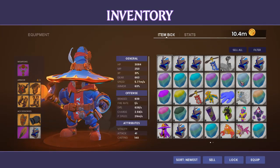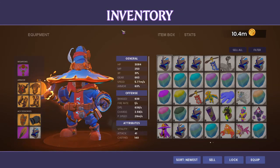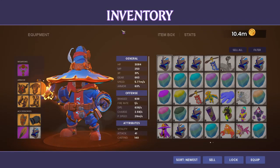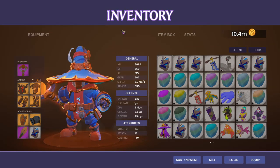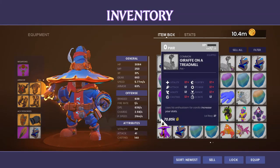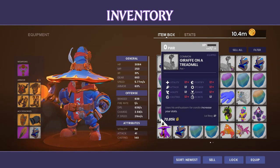In addition to this pet for beating the campaign, you are going to get a pet every time you make it to Wave 15 in Survival Mode. You're also going to get another pet by completing Wave 25 of every Survival Mode. The Wave 25 completion pet is going to be the Giraffe on a Treadmill. This is going to drop from every Survival Map just for beating the map.